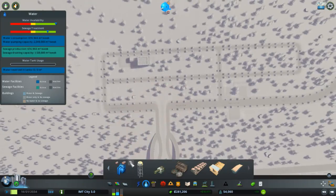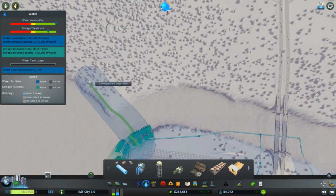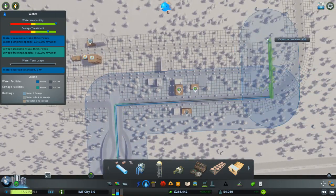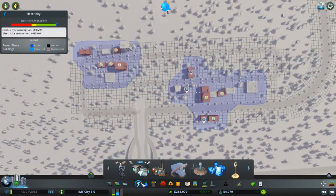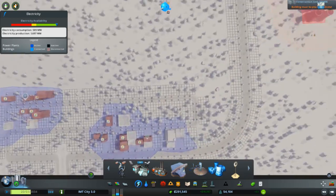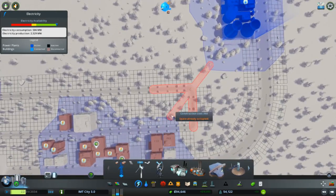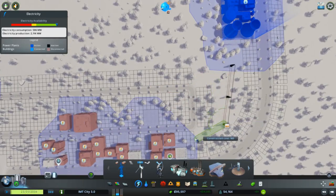They will need water. Luckily there is a water source right here. Let's give them a new power plant — why not, they will need it. Not right now because it's producing a lot of energy of course, but maybe later on they will need it.